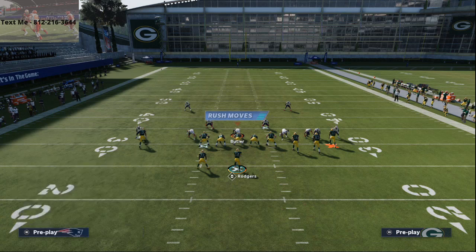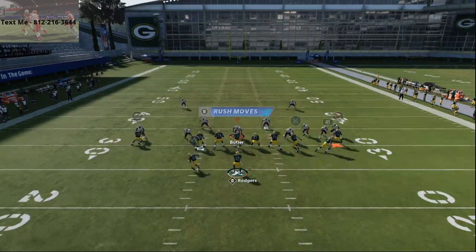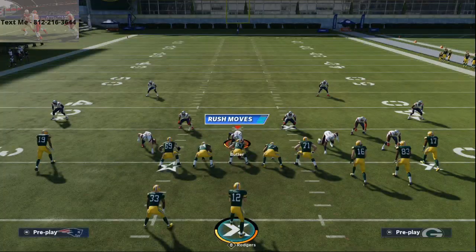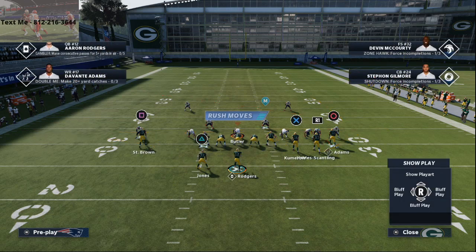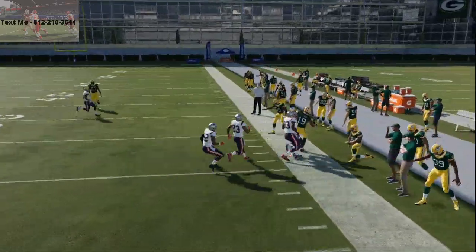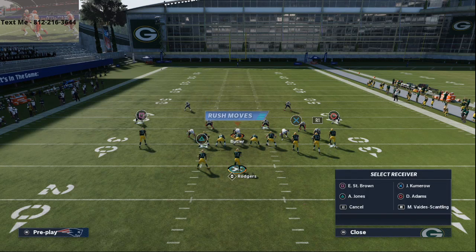Basically what you're going to do is a two-man read: you're either going to read the mesh routes or the underneath flat route to Jones. The man switch will happen most of the time, especially if they're playing the defense like I think they will. So what you want to do is work this backside combination — these mesh routes are unbumpable routes. He's going to release and you'll see St. Brown wide open on that mesh route. Literally every single time, like clockwork, that mesh route beats man-to-man this year. It's really effective — you want to be running this.